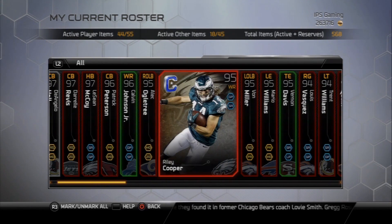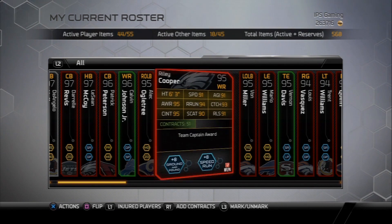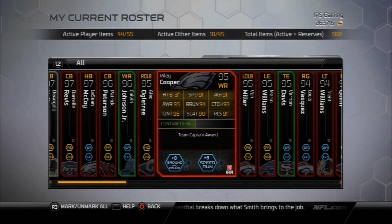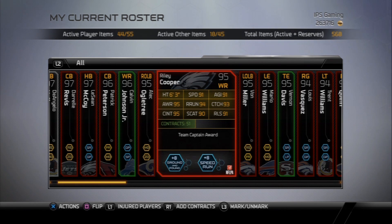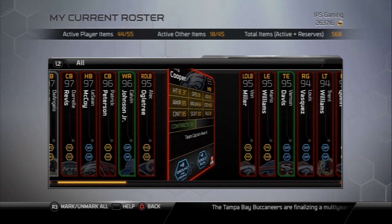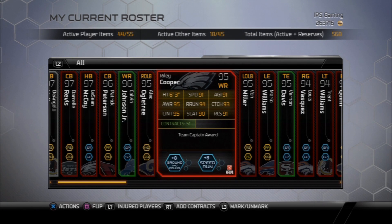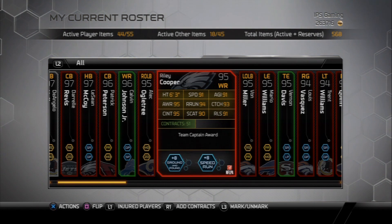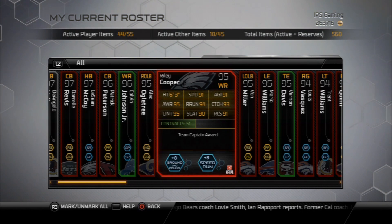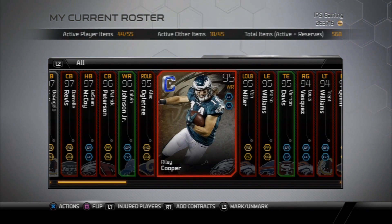Still got Kelvin Johnson, still got Alec Ogletree. Ridley Cooper — I put him as my number two wide receiver. This card is really underrated. The guy Mutt Reviews on Twitter — shout outs to him — he's a fellow Eagles fan who told me to check this card out and it's really dependable. I compare the stats to some of those other 95 team captain cards and he kind of has better stats. He's having a huge year.